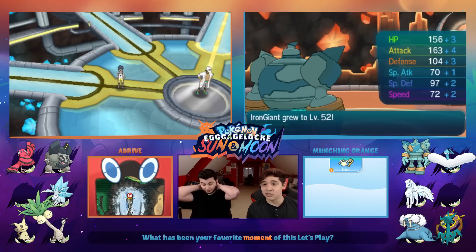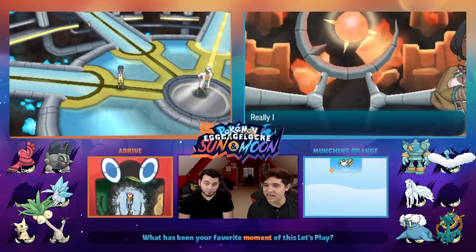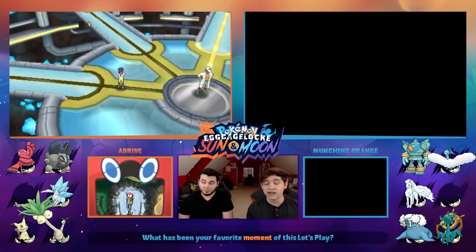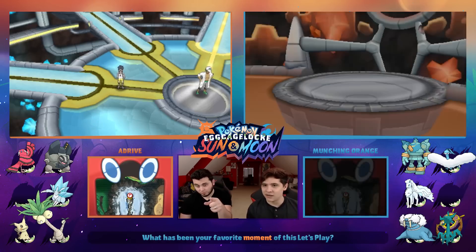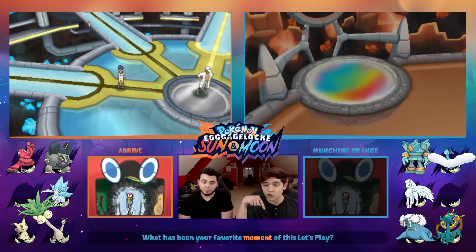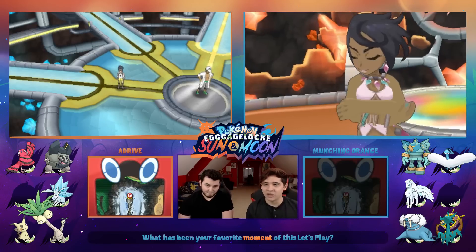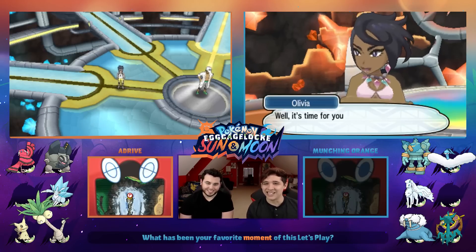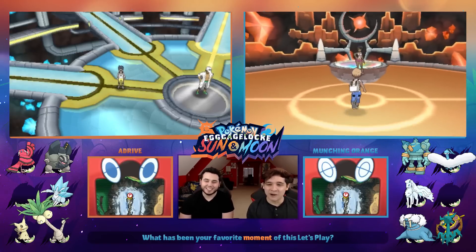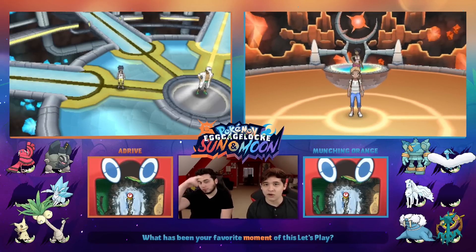I'm so nervous for Hala — I went for the two easiest ones today and still lost a Pokemon, so these next two Elite Four members will definitely be tough. You can check those out on Dan's channel. That's it for today — we took down two Elite Four members, two more to go and then the champion. Thank you guys so much for watching. Let us know what your favorite moment of the playthrough has been — was it the death of Ed, the death of Darwin?